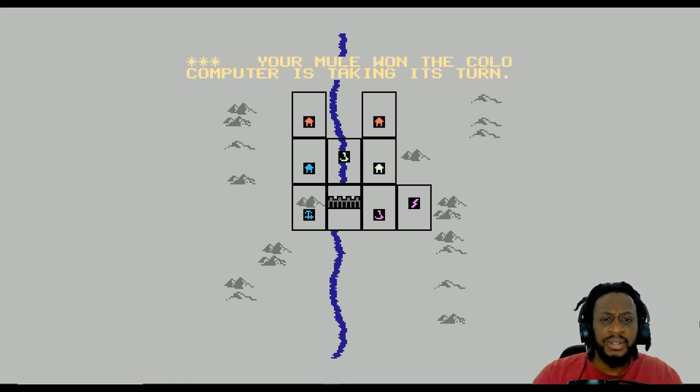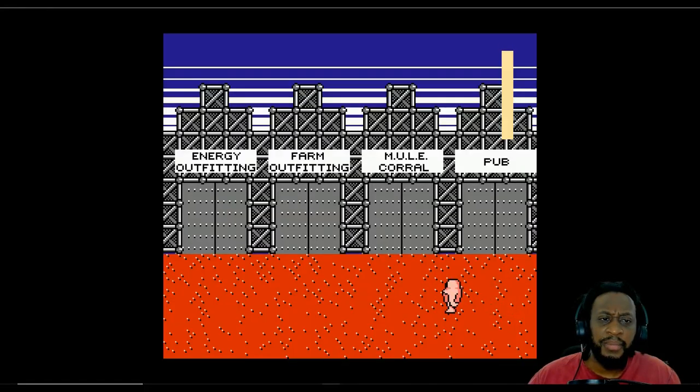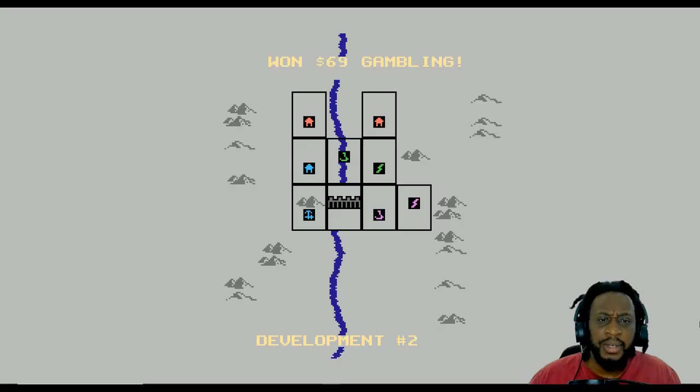Computer is taking its turn. Someone won $138. You collected — okay, I collected $100. I don't know why I collected it. I won $180 gambling. Press your button to start. This is going down. Let me go into the pub. I won $69 gambling. I won $116.